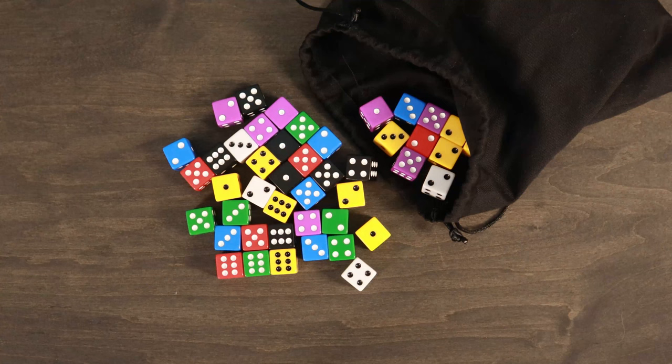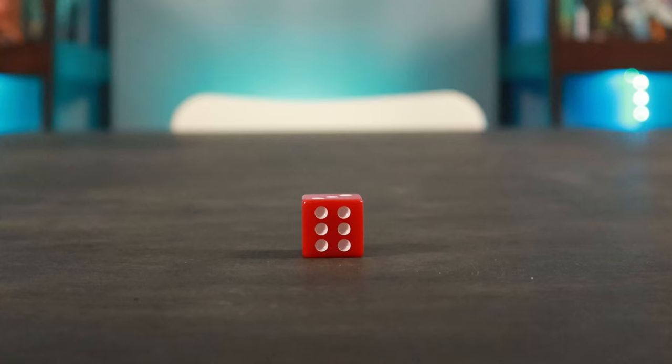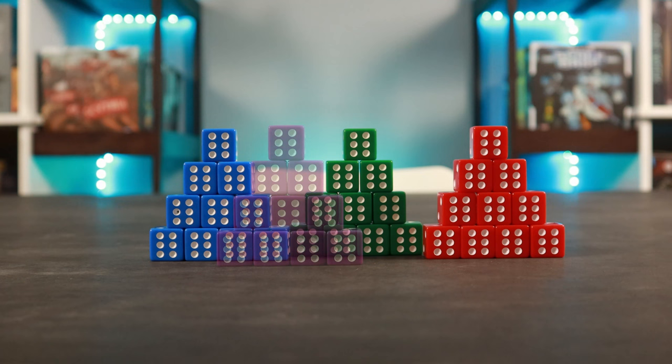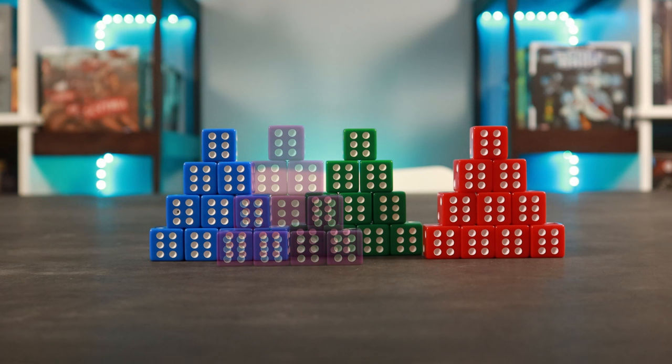To set up, all players first roll a die. The player with the highest roll is the start player and places all 73 dice into the bag. This game uses a standard d6 or six-sided dice. These 73 dice are broken down into seven different colors: 10 green, 10 blue, 10 red, 10 purple, 10 black, 10 white, and 13 gold.